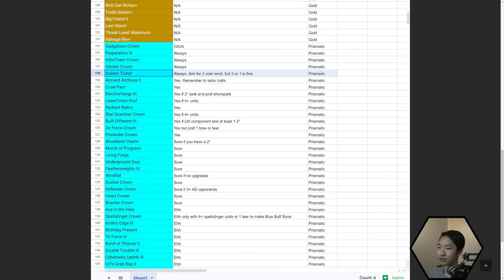Golden Ticket is really, really good if you get it on 2-1 — the earlier you get it, the better, because you get more free rerolls. Always aim for two-cost reroll; three-cost or one-cost reroll is okay and doable, but the sweet spot is going to be two-cost reroll. That doesn't mean never take it if you're doing three-cost or one-cost — it's still good. But the ideal situation for Golden Ticket is two-cost reroll.